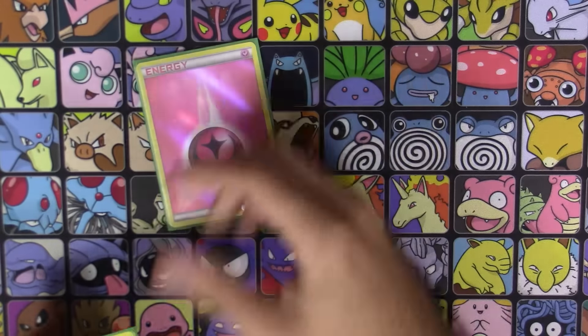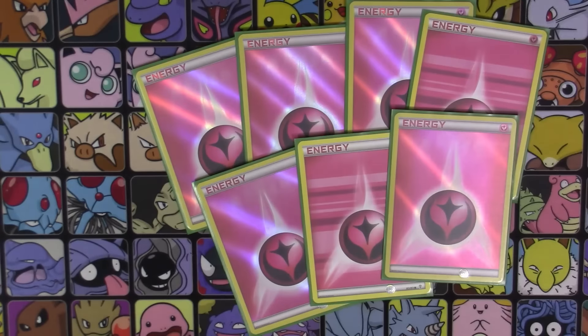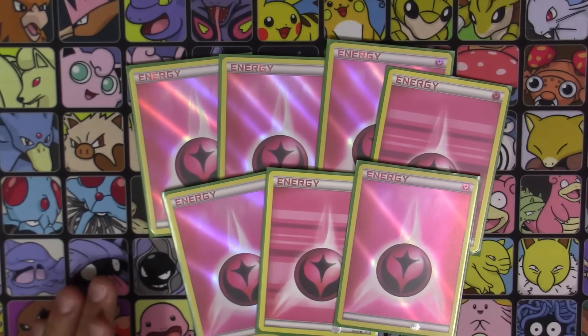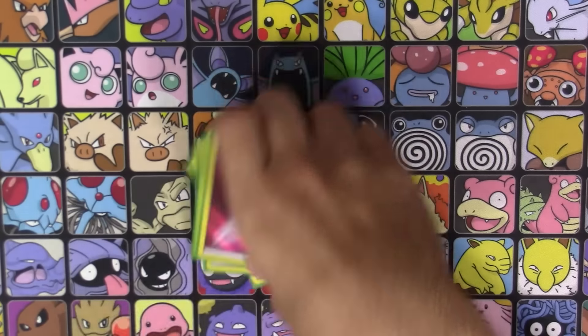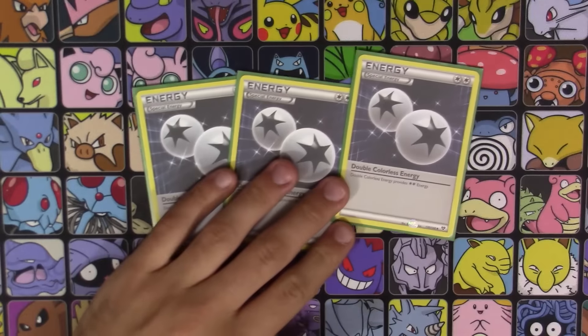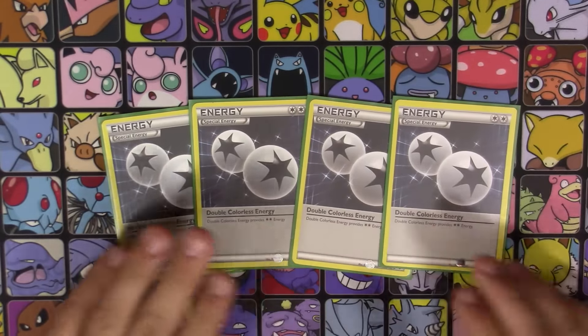For energy: seven Fairy Energy — as you can see we run plenty so that Max Elixir, most of the time, will not be a dead card. Also four Double Colorless Energy, because literally every single Pokemon in the deck can benefit from it.